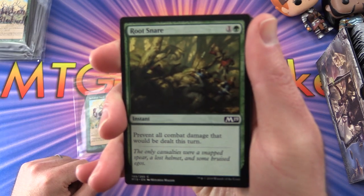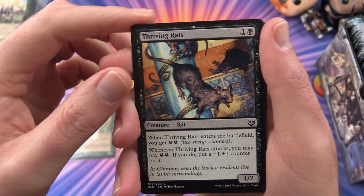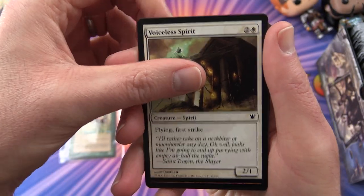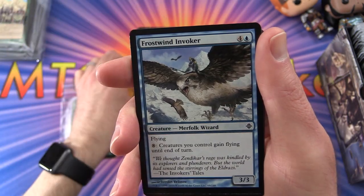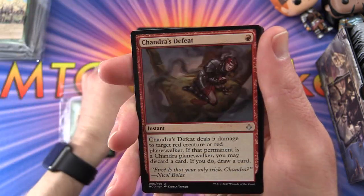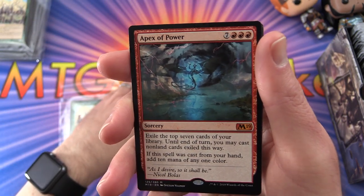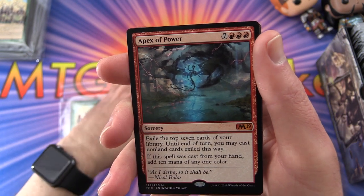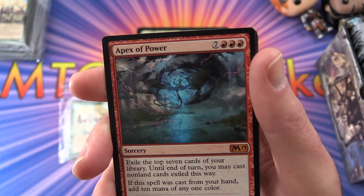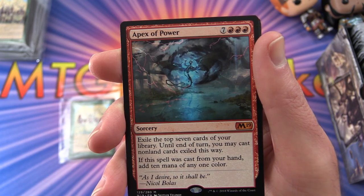Bozza's commons: Root Snare, Thriving Rats, Voiceless Spirit, Staggershock, and Frost Wing Invoker. Uncommons include: Cherished Hatchling, Chandra's Defeat, Boneyard Worm, and a bonus mythic — Apex of Power! Probably less than a dollar so I threw it in. It's a sorcery for ten mana: exile the top seven cards of your library; until end of turn you may cast non-land cards exiled this way. If cast from your hand, add ten mana of any one color. Fantastic!